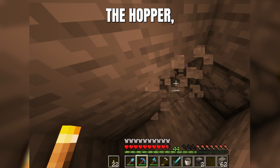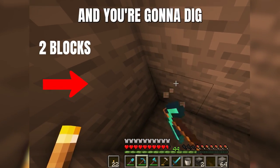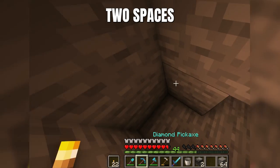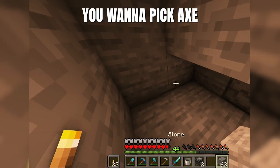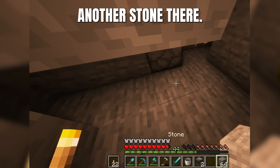Standing in front of the hopper, look left and pickaxe two blocks. Then turn right and dig two more spaces. Here's the tricky part: after you go up two spaces, turn to the right. Pickaxe one stone at the bottom, then look to the left and pickaxe another stone there.